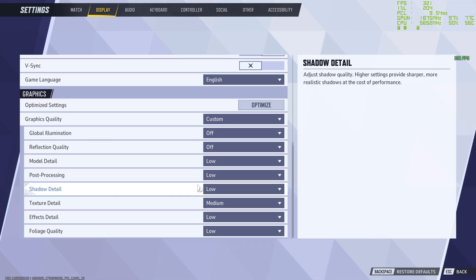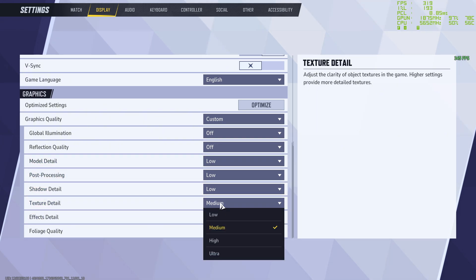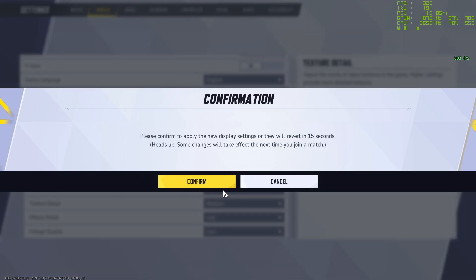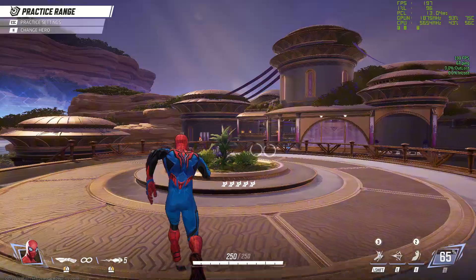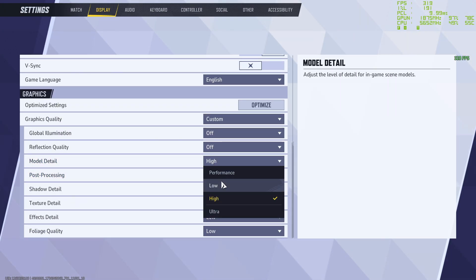Scrolling down, there are a couple of settings you can turn up slightly to improve visual quality. Model Detail and Texture Quality can be set to Medium or High — just see how you like it. You'll need to restart the Practice Range to see the difference.